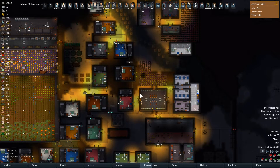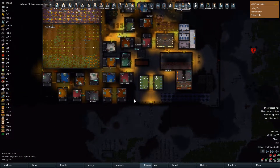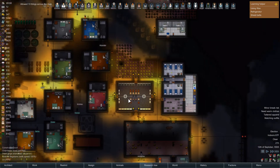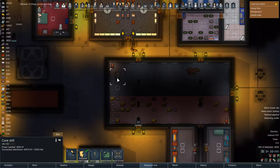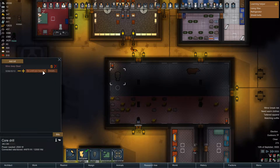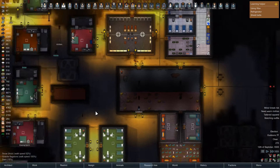Hello everybody, this is Arathas and welcome back to RimWorld Call of Cthulhu. Just real quick, the only thing I'm going to do before we kick off the episode is remove this limitation. We use so much steel that there's probably no reason to limit our steel production.